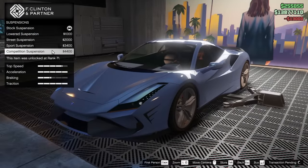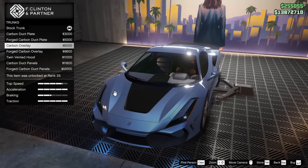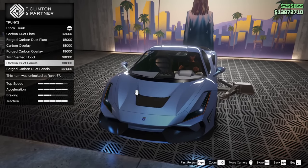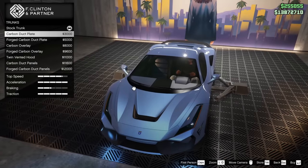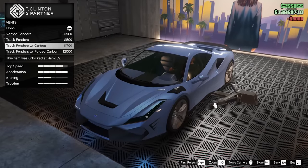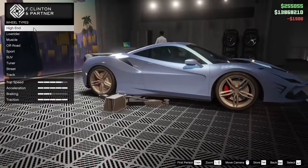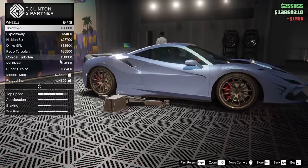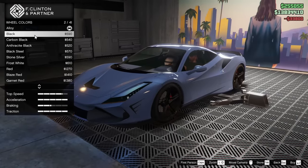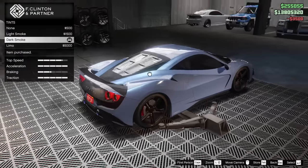For the suspension, I'm going to slam it all the way down — that's probably the best option. For the hood, we have the carbon duct plate, carbon overlay, forged carbon overlay, twin vented hood, and carbon duct panels. I'm feeling the carbon duct plate — that looks sick. For the vents, we can go vented fenders, but I'm going to go body color track fenders. For the wheels, the high fives suit this car really well, so we're going for those in black. Bulletproof the tires. And for the windows, dark smoke tint — that looks pretty sick.